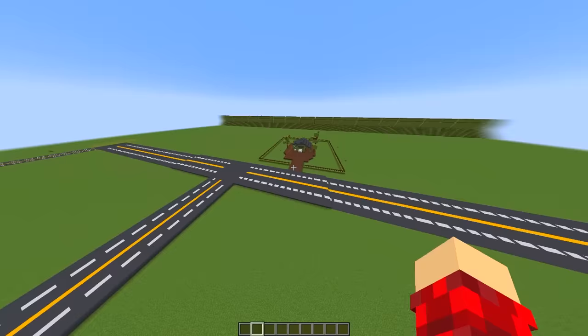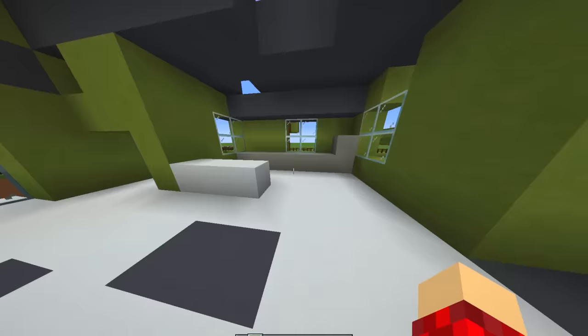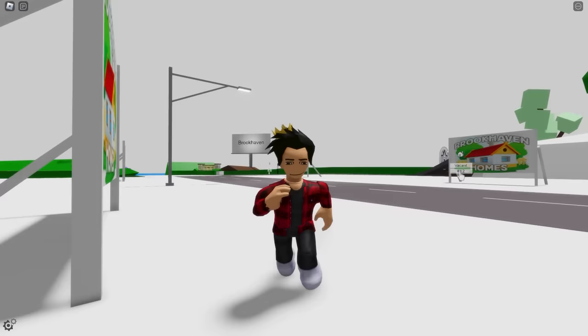Over on this side, we can actually find Mr. Brookhaven's house — the abandoned one. It still looks like an abandoned home. Here's where the appliances would be, like the fridge that became a block. It does look pretty good, though. I know it's not possible to make it just like Brookhaven inside of Minecraft.